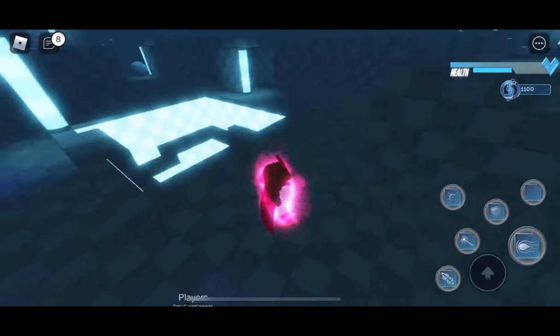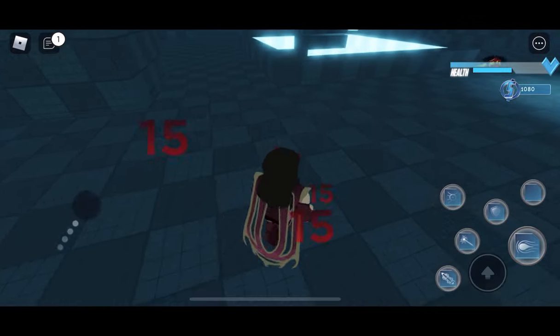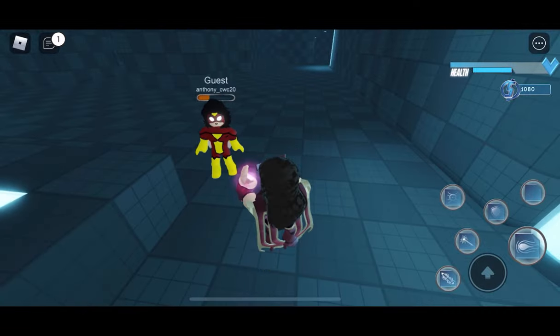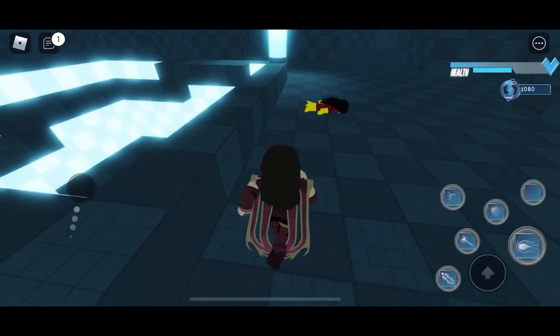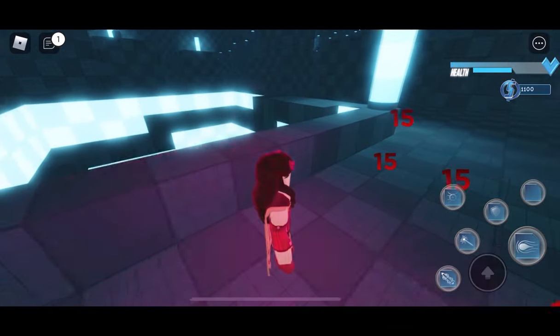The other characters were using lasers just like Vision, and she can also use them. Wanda also shoots these hexes at people and they take lots of damage — as you can see it tells you how much damage it takes, and you can just use this until the person dies.